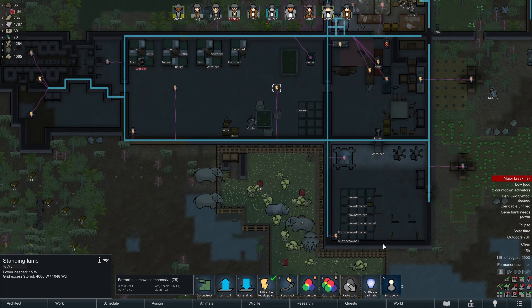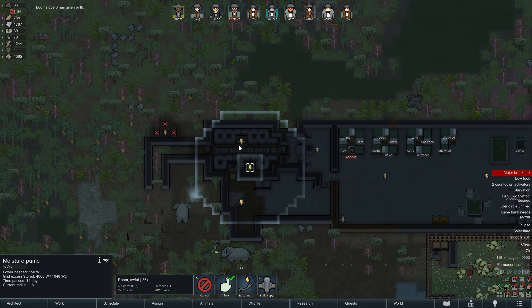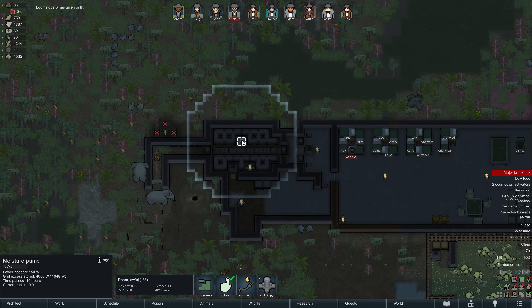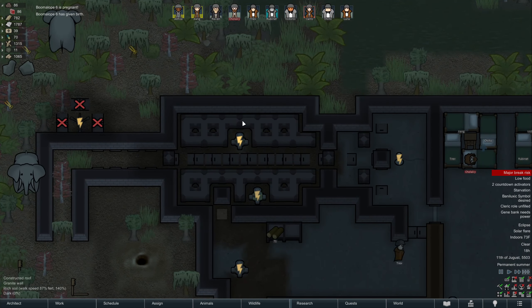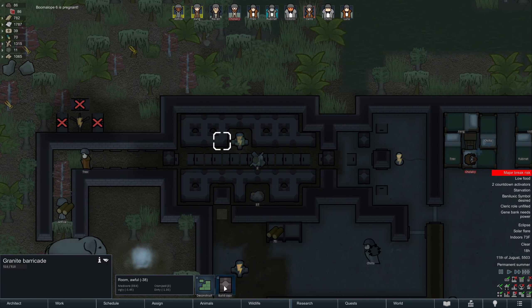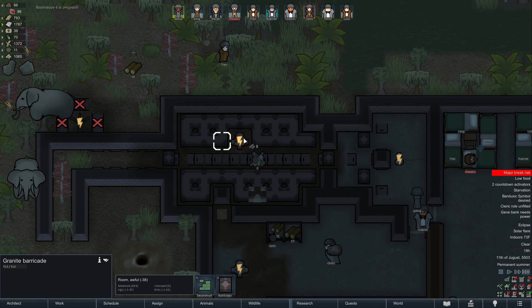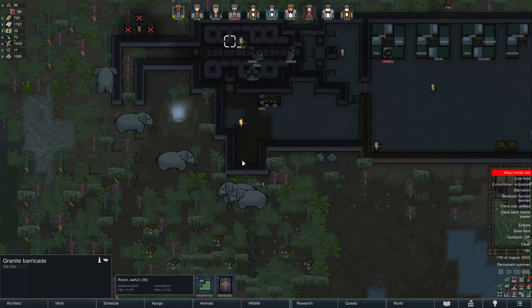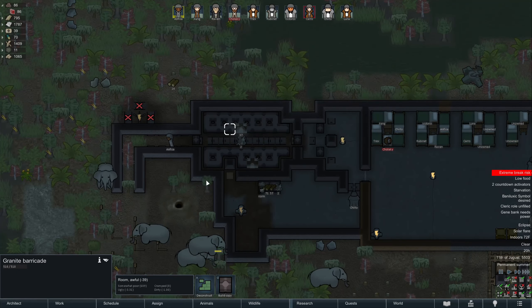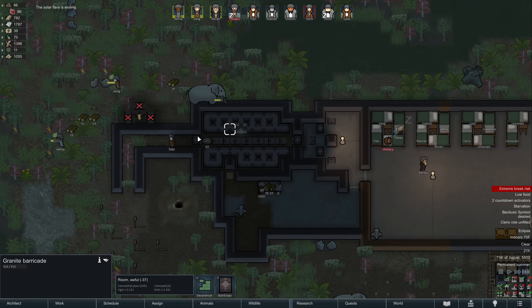We want one of these built in this room. We can deconstruct this one and build a copy here — this one's the only one that actually matters. Let's go ahead and deconstruct that and build copies. So the flare is ending. This is an appropriate kill box now, officially — and everybody's running back in there.